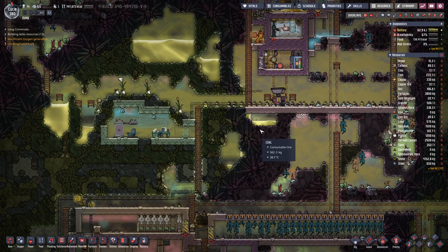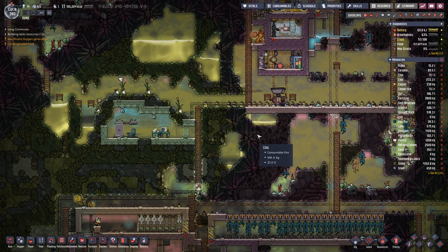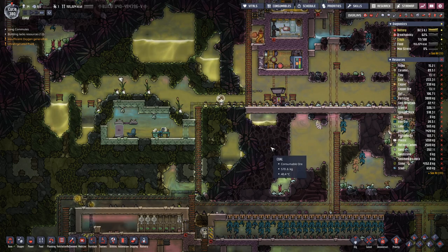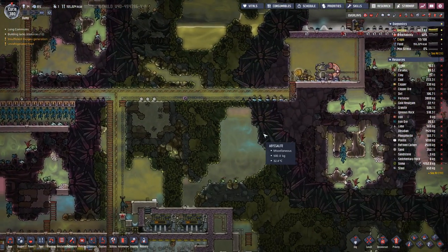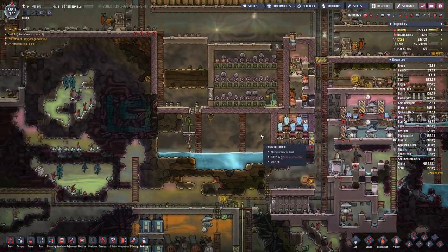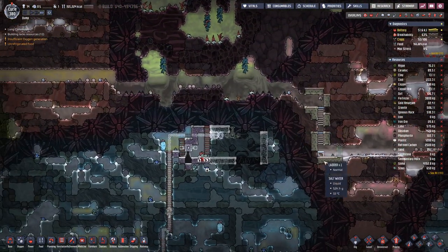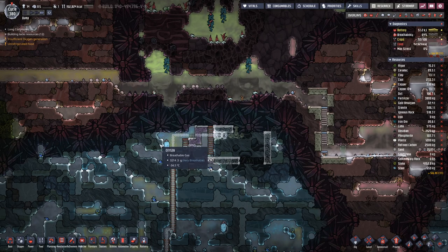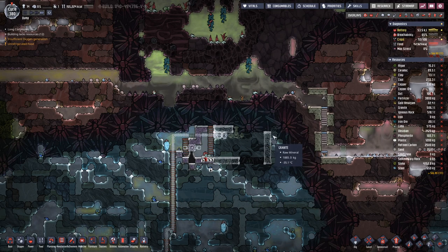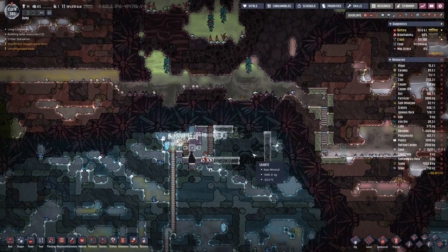Hello boys and girls, my name is Halsestia and welcome back to another episode of Oxygen Not Included. Last time it was a bit of a mixed bag — we tackled various things. But I think one of the main things we want to focus on next is getting this iron volcano set up.